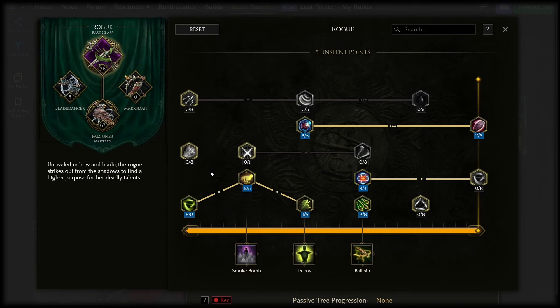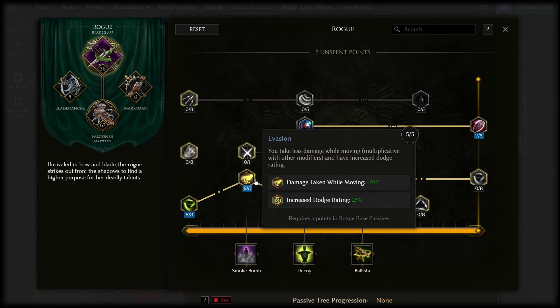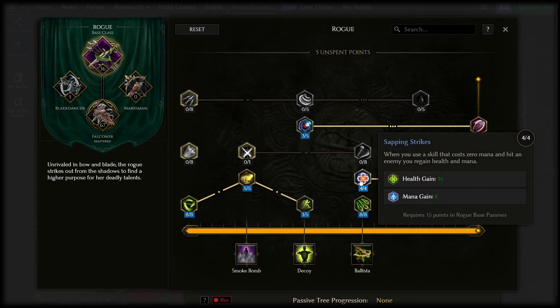Now let's talk passive tree. Guile is poison resistance — again that's huge damage so max it. Evasion is also a must max, as is Sapping Strikes over here for life and mana sustain.